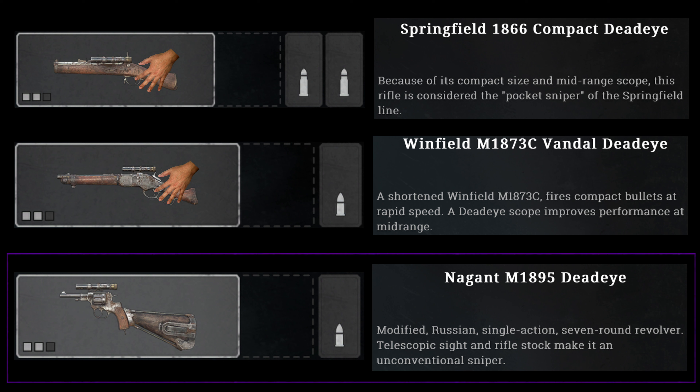And this is the weapon that causes many hunters to misinterpret the Steady Hand ability. It's a pistol with a scope, however it also has a stock. So it's not a stockless weapon, but it still works with Steady Hand.